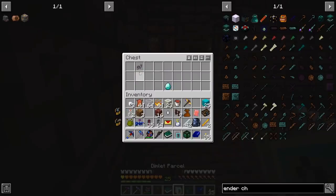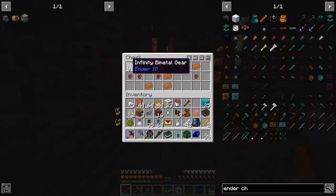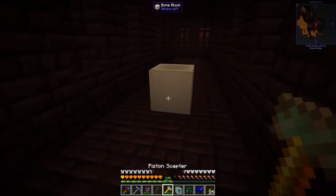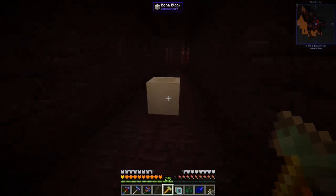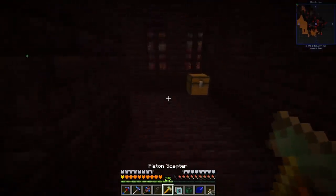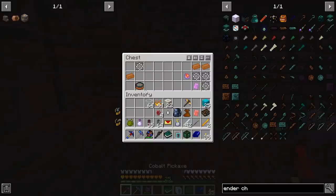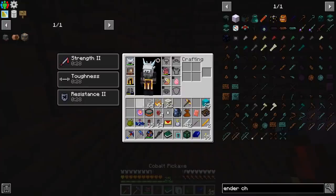We found a fortress and grabbed some goodies from a chest — an infinity bimetal gear, some nether wart, a piston scepter that can move blocks when you click it, a thunder charge that launches lightning orbs, and an inventory upgrade fire charm. Putting that on right away.